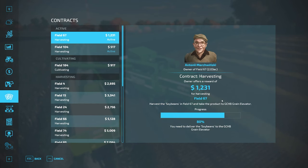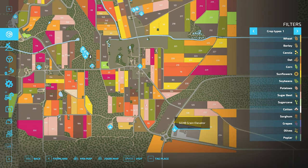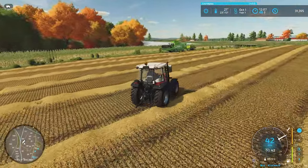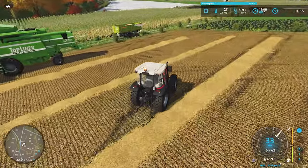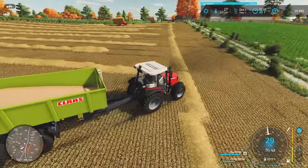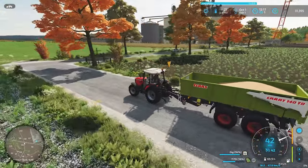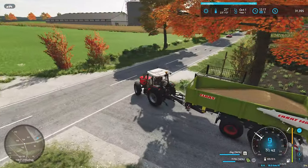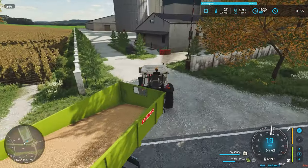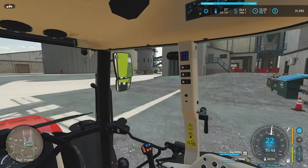Deliver to the grain elevator — I think that's what this is. We'll take the combine and this tractor with the trailer down there. Contract on field 104 is 36% done — it's so small it'll flash a new number every couple of seconds. Contract on field 104 finished. We'll get a bonus on the soybean when we go sell it. That is one heck of a building — easily the biggest building on the map.